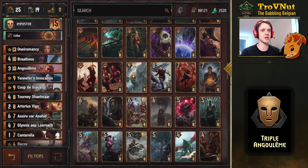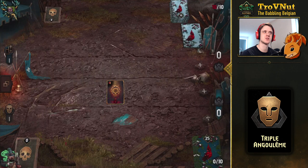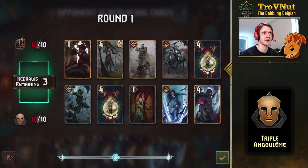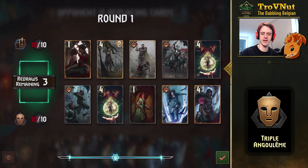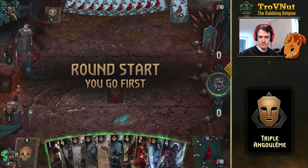So that's the triple Angoulême deck — a bit of a meme deck, but very powerful in the current meta. Let's try and show this off. We're facing Northern Realms and Mobilization. The stats gel pretty well with the Assimilate archetype, but I don't know if they're going to be playing an artifact here, which might be annoying.